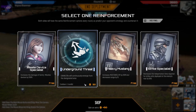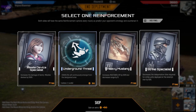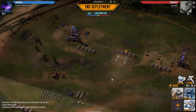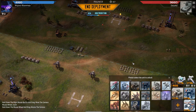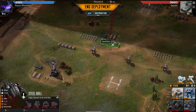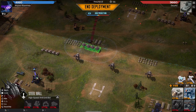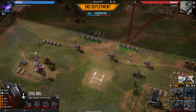Heavy mustang strike specialist, underground threat, missile specialist. What would I do if I'm against this guy? I could try and strike him in the rear. I got completely wiped. Steel balls are actually really good against this guy, so maybe I'll summon some of those. Steel balls are basically super tanky void rays. He has all of them in the center — I'll put mine here. I'm gonna overcharge my econ, which means I'll take a loss on econ next round.